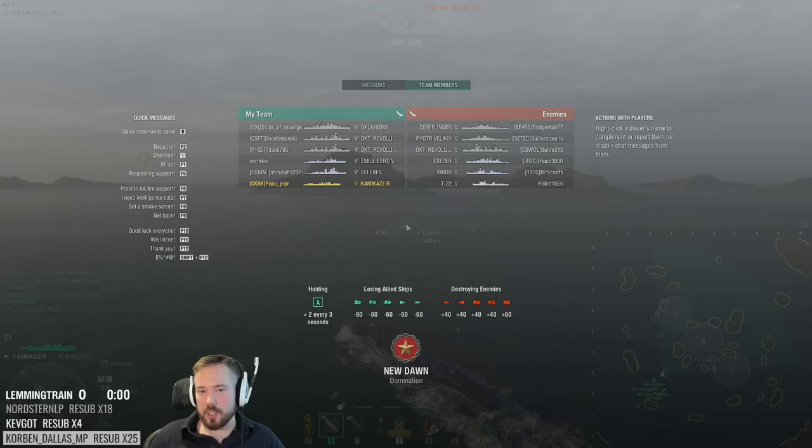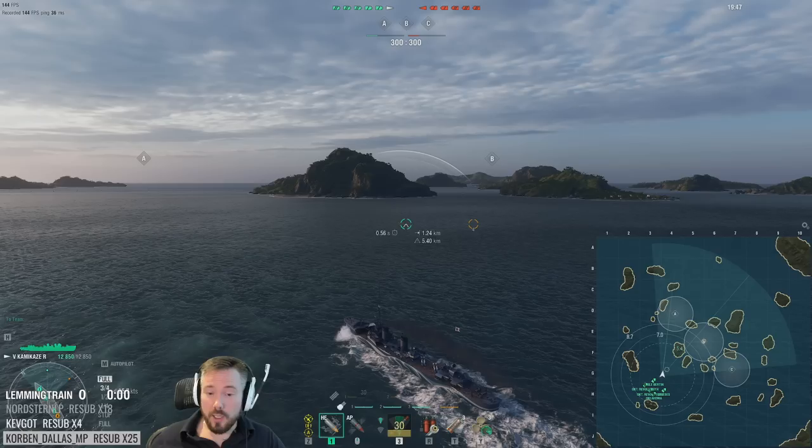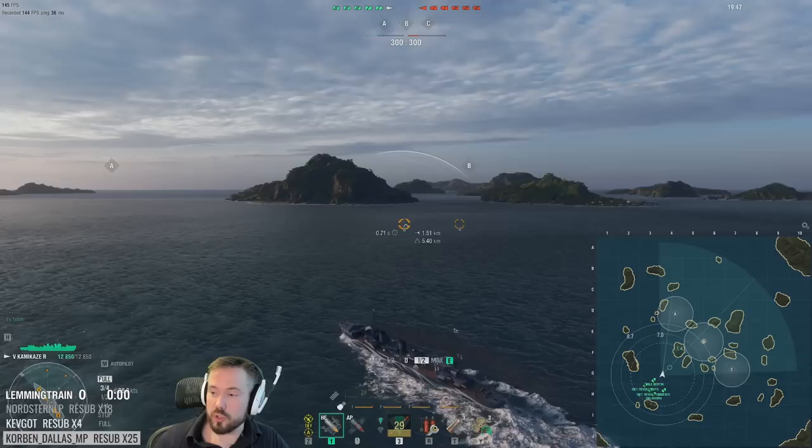Generally the matchmaking you want is almost no cruisers, because cruisers can dumpster your ship very easily if they're running hydro — you have no health. And as I mentioned earlier, Kamikaze has no gun power. In fact the T22 probably has about 50% more DPM than you do. You have 48k DPM and you have terrible turret setup — you can't shoot backwards. You just suck at any gun boating situation.